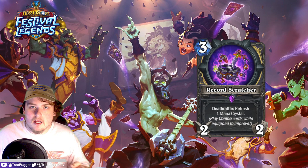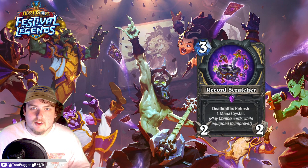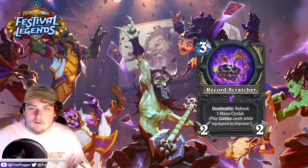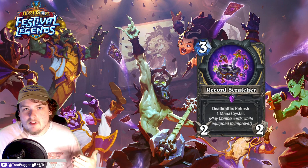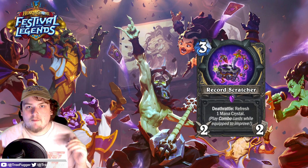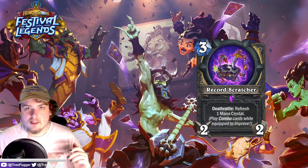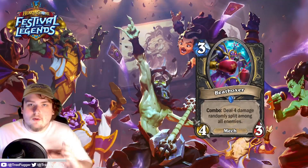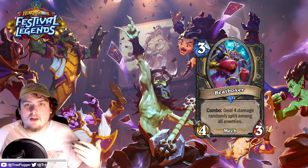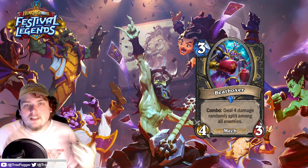If Gadgetzan Auctioneer is still in core, this card is probably going to be insane, because historically Rogue is really able to take advantage of that whenever they have extra mana. During the Gadgetzan meta when Counterfeit Coin was a card, it was really easy to pop off because of that extra mana. I definitely think this is going to be a good card and probably a staple for at least one archetype, potentially even making a new deck in Standard.